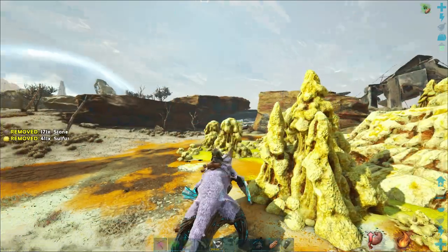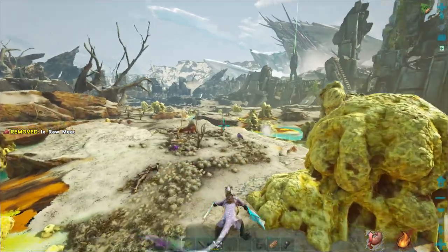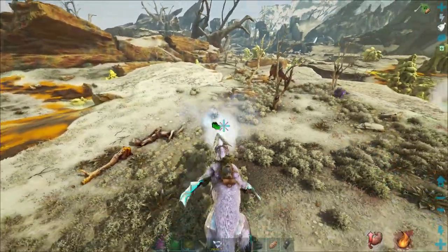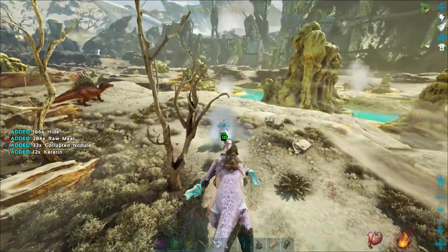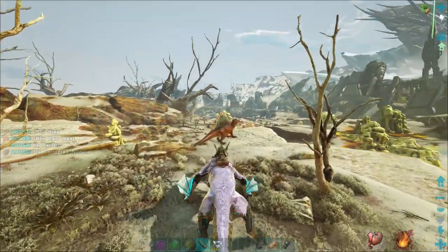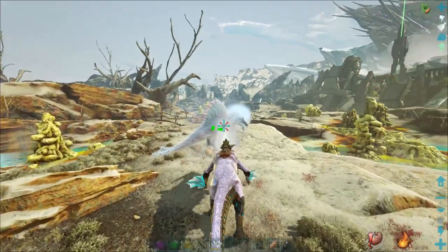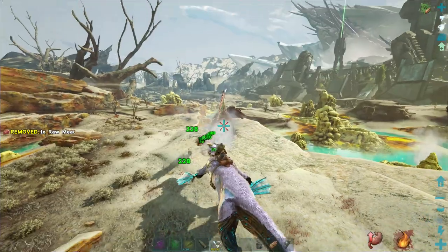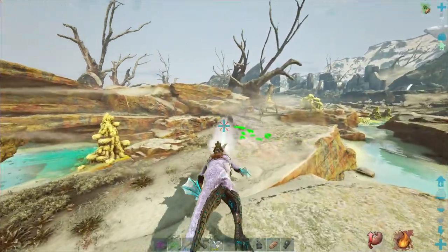I don't think we need all that sulfur. I don't know if there's anything over here worth leveling on — some regular spinos it looks like. What level are you buddy? 45 — we can take him. Surprise the ice breath actually does anything over here, you know, with it being so hot. Oh he's running though — come on, don't be scared man.